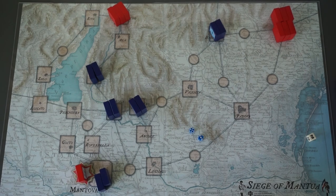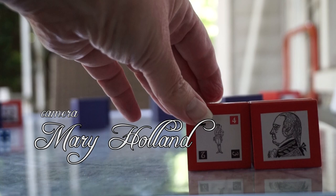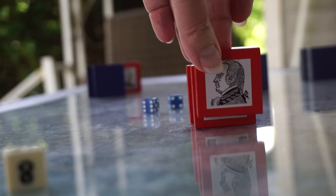Italy, 1796. Two Austrian armies march to relieve Bonaparte's Siege of Mantua, threatening to encircle and destroy the outnumbered French.